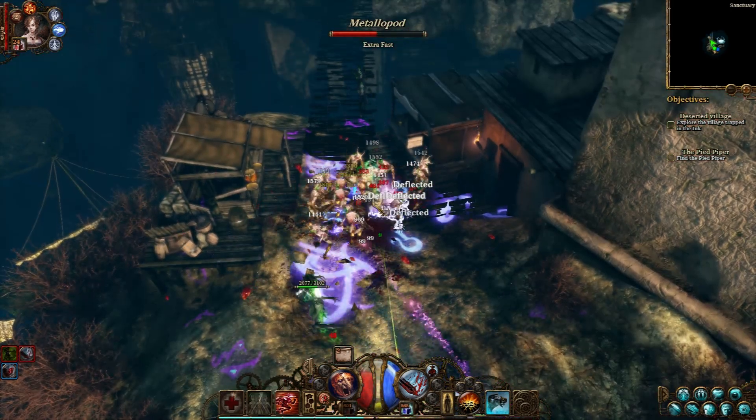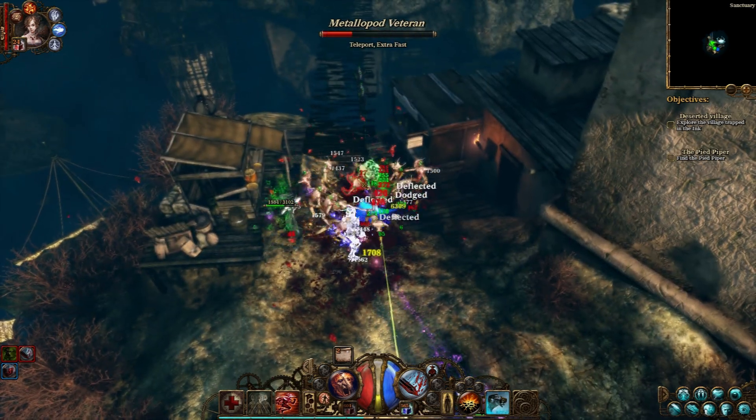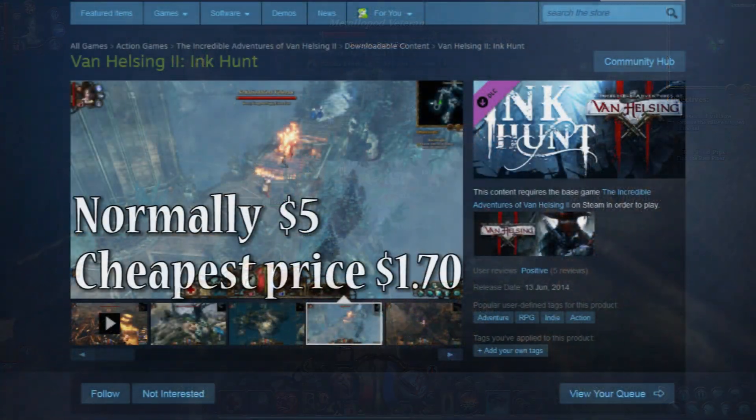Hi, I'm Noah Bane, and this is my review for the Ink Hunt DLC for The Incredible Adventures of Van Helsing 2. The Ink Hunt DLC is normally $5, and the cheapest it's ever been is $1.70.